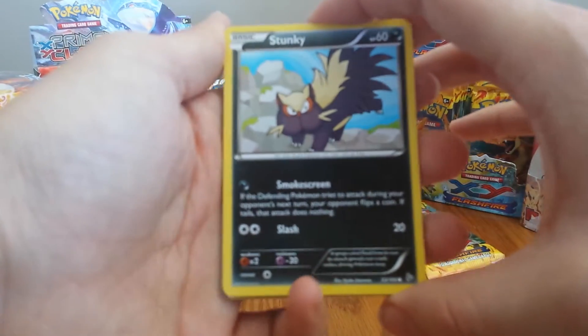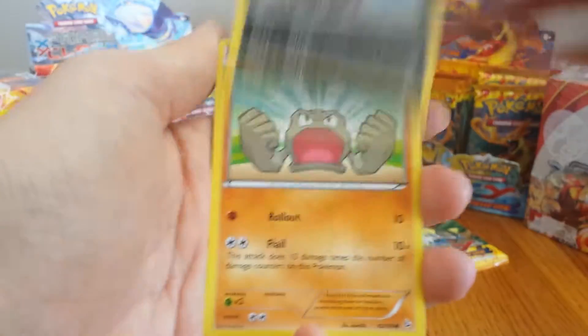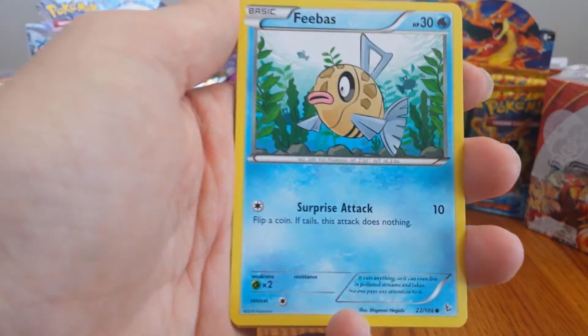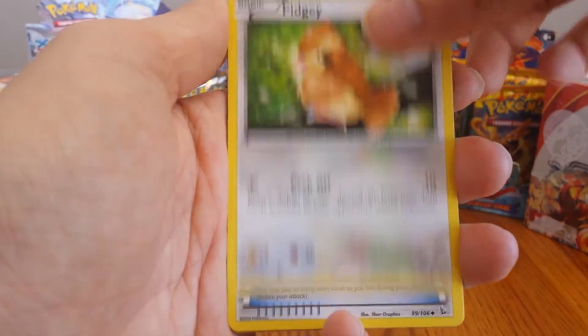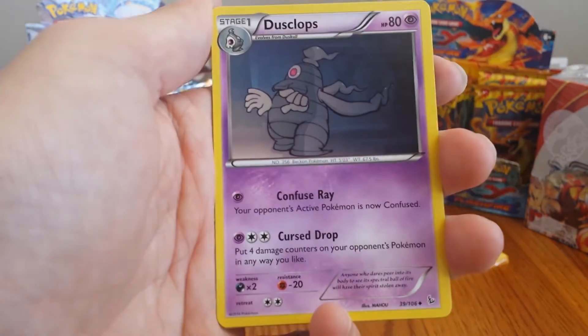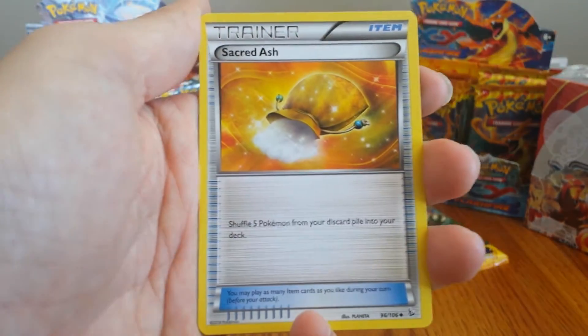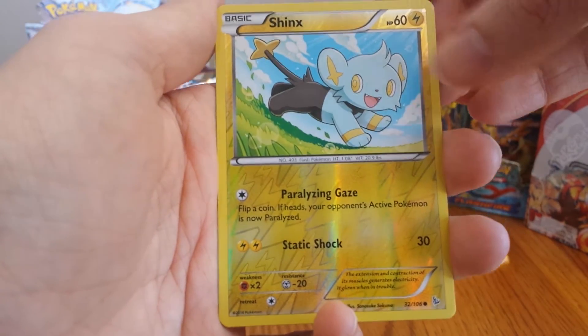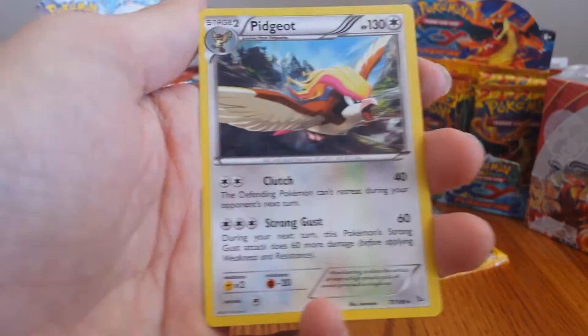Starting off with a Stunky, Geodude, Fletchling, Phoebus, Pidgey, Ultra Ball, Dusclops, Sacred Ash. Reverse Hollow is a Common Shinx. And our Rare is a Pidgeot.